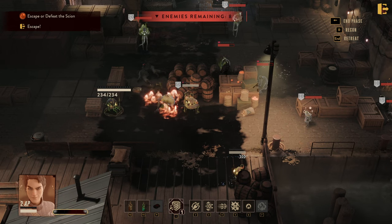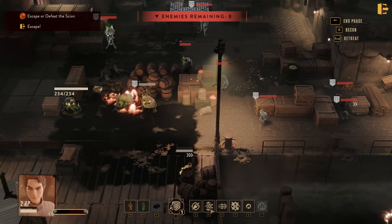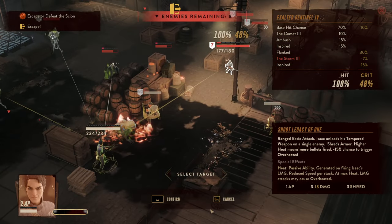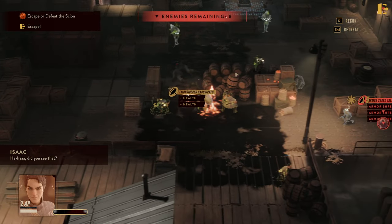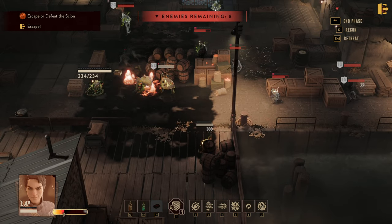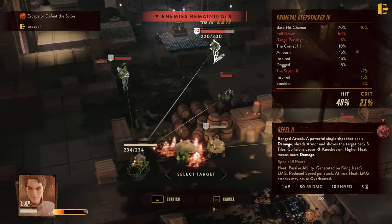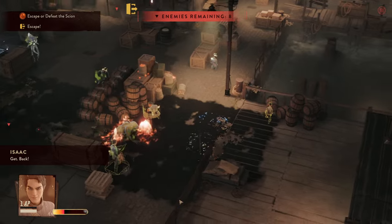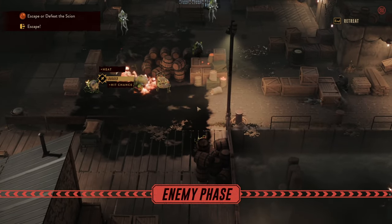Now over to Isaac, who needs a lot of setup to get going with his gun. The best approach is to hit the main enemy damage dealers — a triple hit, triple armor shred, and we're building up heat nicely. Even more heat is coming in. We go with a knockdown on that character just for good measure — that takes them out and we're getting a hit chance bonus and more heat buildup.